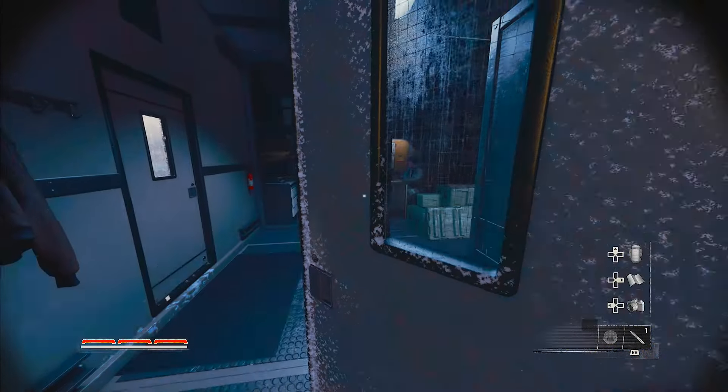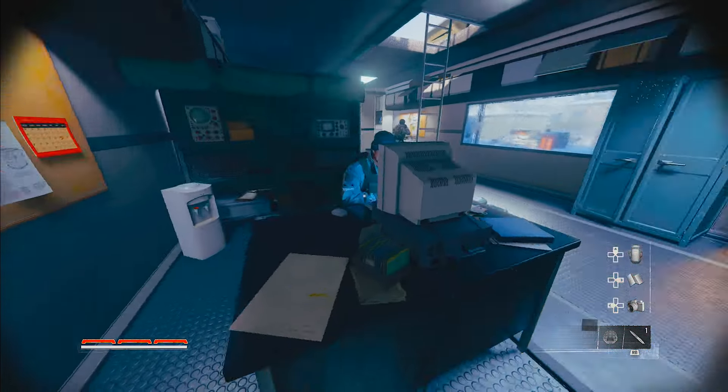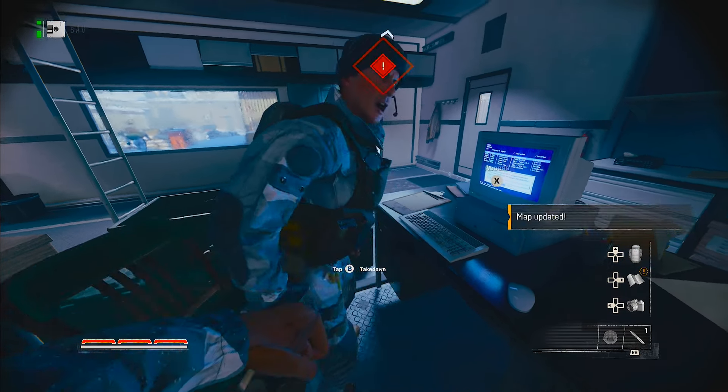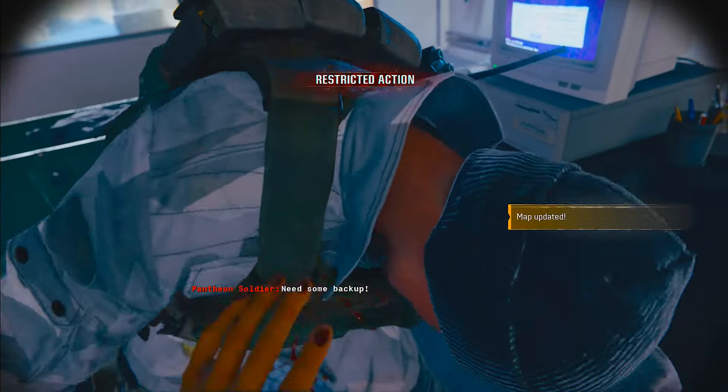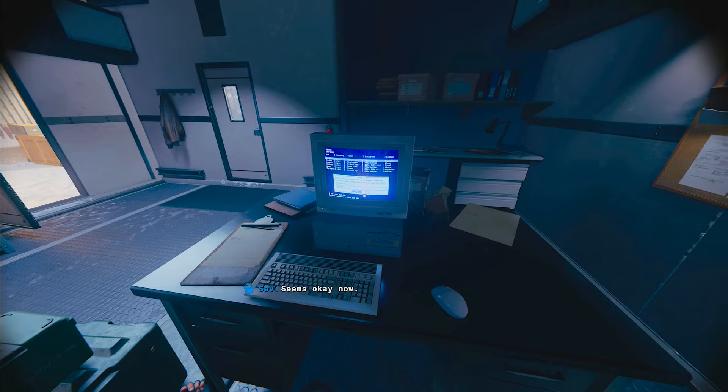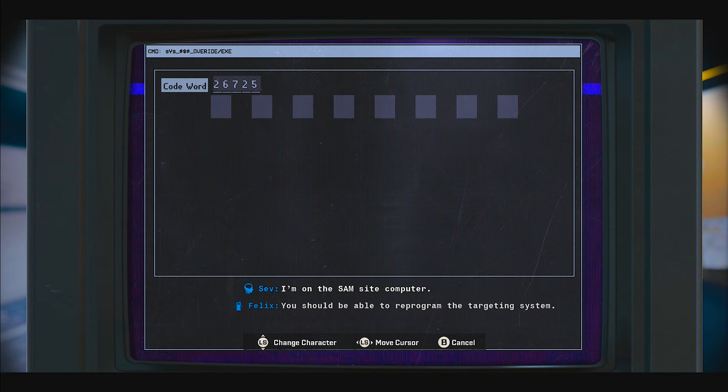This next part is kind of weird but it's not too challenging. This guy you have to basically get him out of the computer by punching him once and then silently taking him down. For me I play tactical, so I had to press B, B like 1-2 like that. His friend did not hear us thankfully, so we are good to go hack this computer.